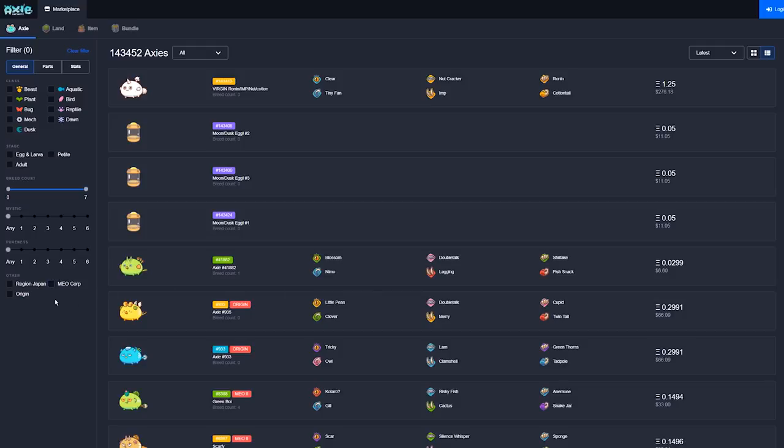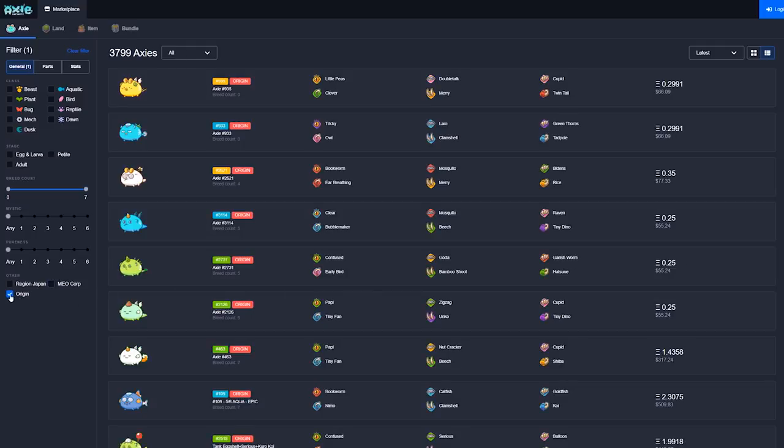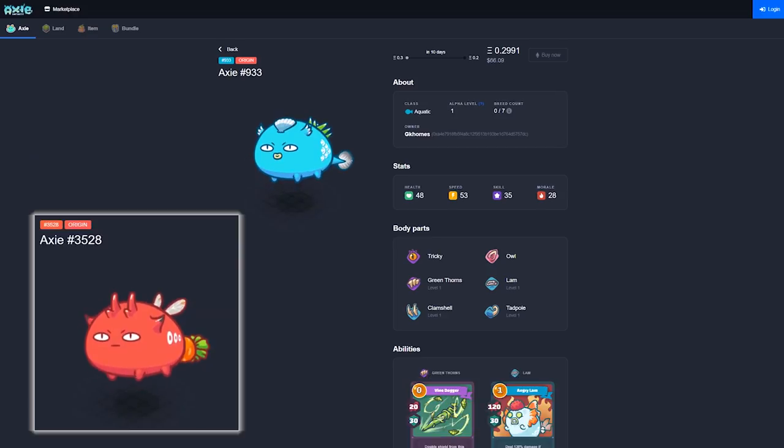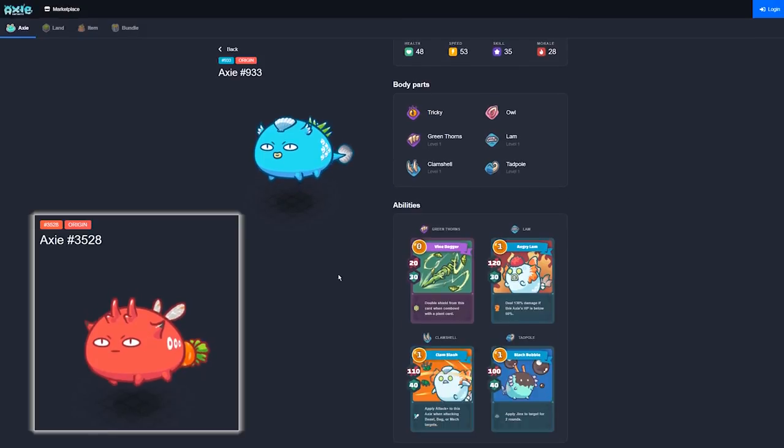Origin Axies are Axies from the Axie Infinity pre-sale. There will never be more than 4088 Origin Axies. Origin Axies will also possess a special victory pose when they win in the arena.